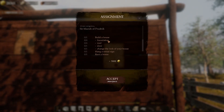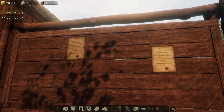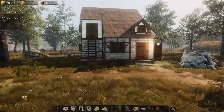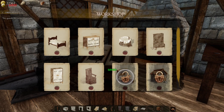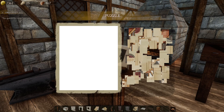Build a house — foundation, roof, doors. Change the look of the house, hang a rental sign, rent a house. Interesting! Help us build a small house outside of town — of course you will receive the materials you need and we won't pay for the effort. Okay. Well, what can we unlock after all that? 6,000, 7,000, 8,000 — oh, they're puzzles!